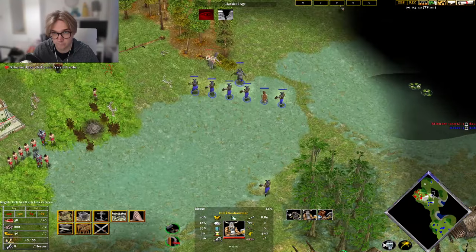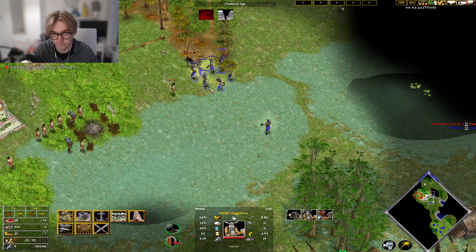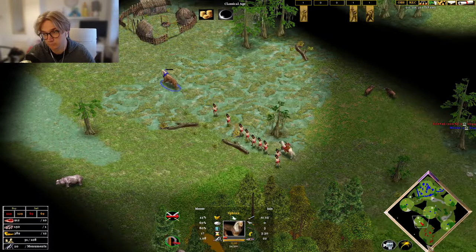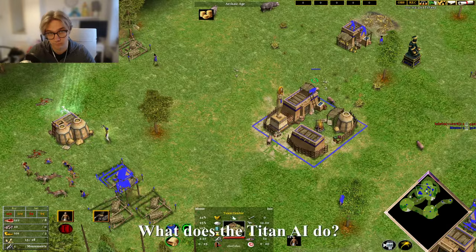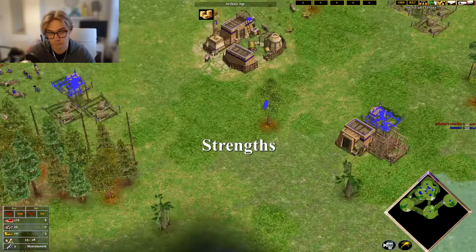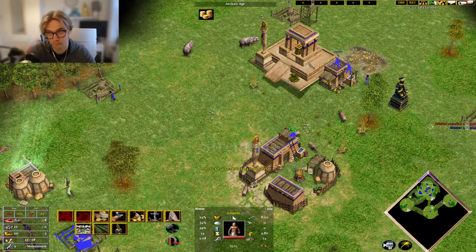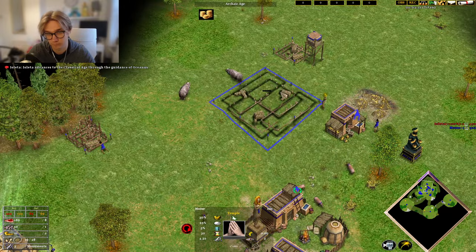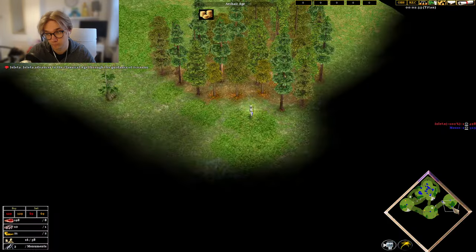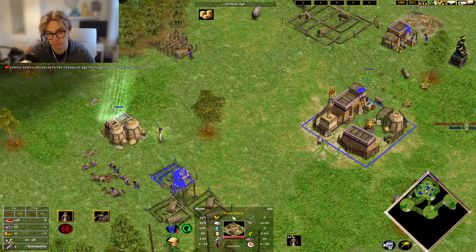If you've had issues with the Titan AI before, I'll explain why this might be the case and how you can look to go toe to toe with it, or even straight up exploit its mechanics. The first thing to look at is what does the Titan AI actually do. Let's first look at their strengths. Their classical age: the Titan AI gets to classical age extremely quickly, around 3 minutes, which is way quicker than you can unless going for a crazy suboptimal build.